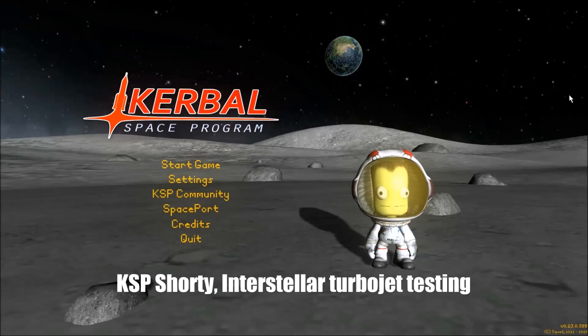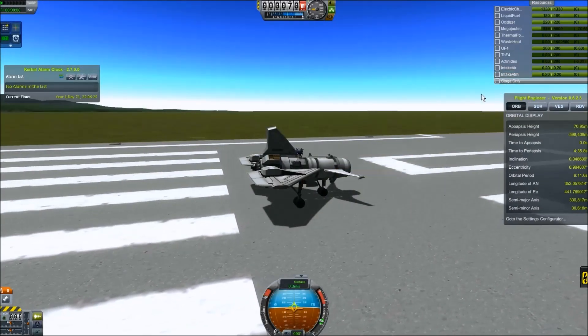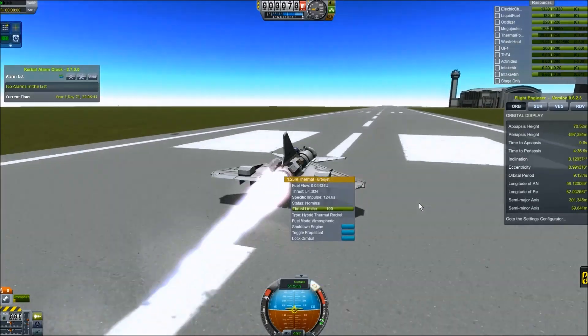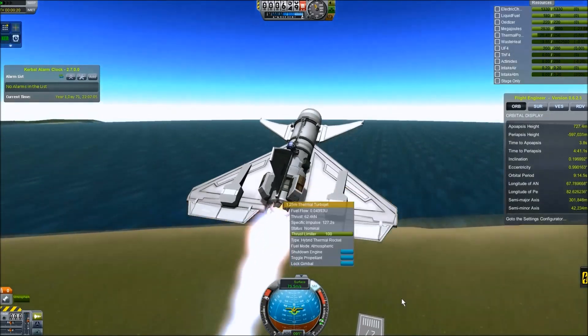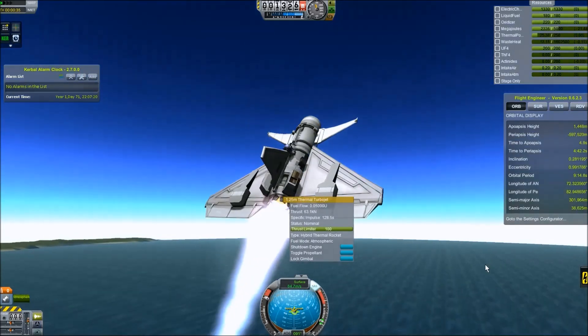Hello, Scott here for another KSP Shorty. This time I'm looking directly at the Thermo Turbo Jets from the Interstellar mod. This isn't my canon game where I've been building stuff. This is just a test because I wanted to get a good baseline comparison of Thrust vs. ISP with each one of the reactors available in the Interstellar mod. This is the nuclear reactor, the very first one you get, and it is fully upgraded because this is part of my sandbox game.